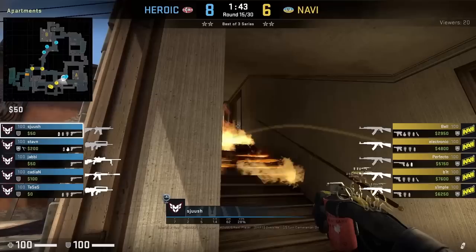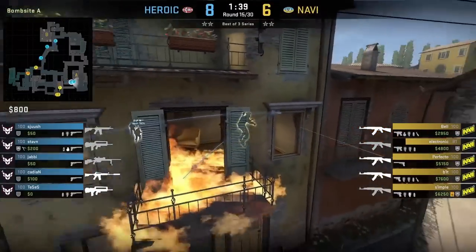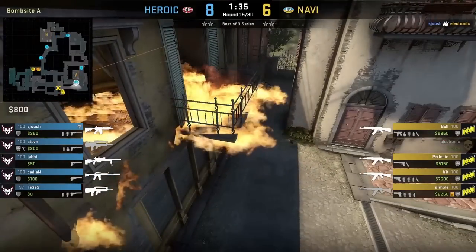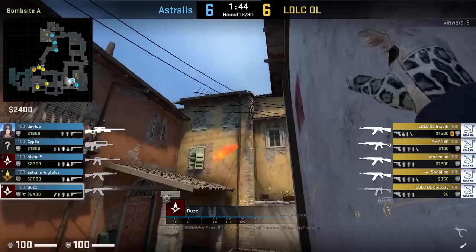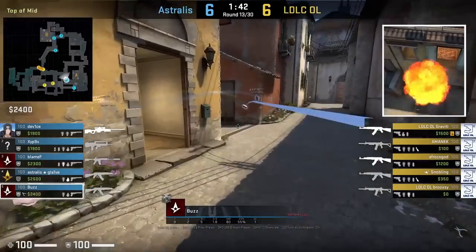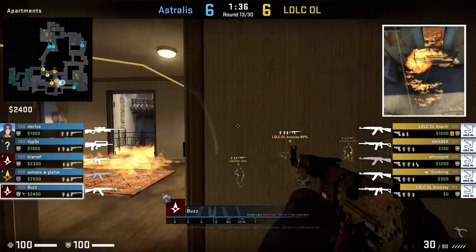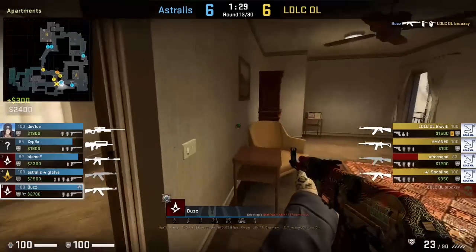Shush throws a defensive window molotov at the start of the round from boiler site, which lands inside the window area. This molotov has never gotten a frag until now. The more common way to throw the window molotov is to stand on top of the barrel, aim at the corner of the window, and jump throw. Afterwards, Buzz will head into window and wait for any Ts to jump up after the molly ends — one of his favorite plays.